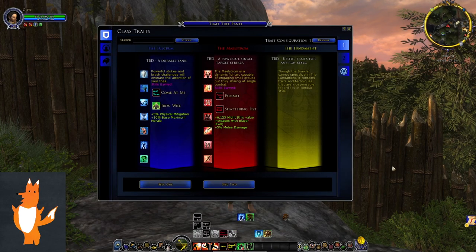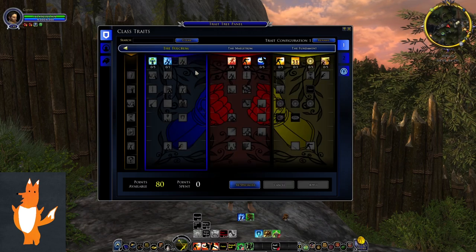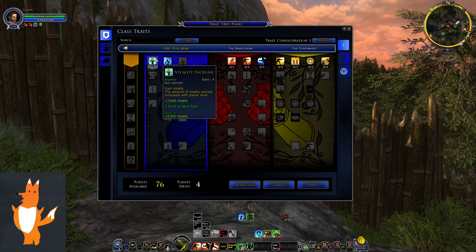Having shown all the skills, we're now ready to go into the trait lines. It's important to note that traiting blue line gives you plus 5% physical mitigation and 10% base maximum morale. In the traits I'm going to go through all the blue line traits and also look at yellow line for some stuff that might be good for a tank.